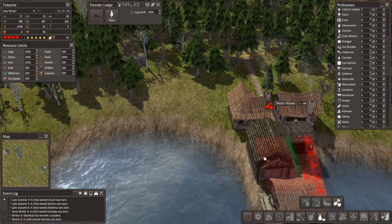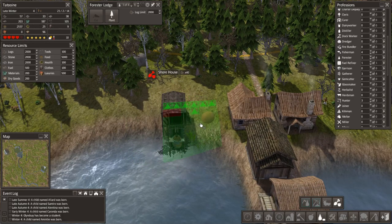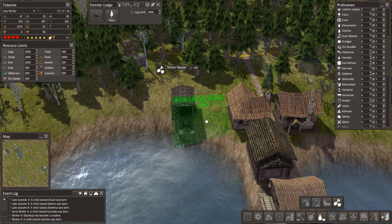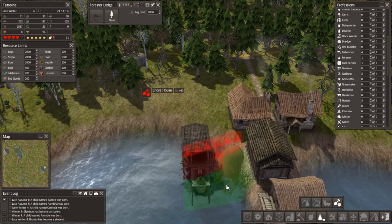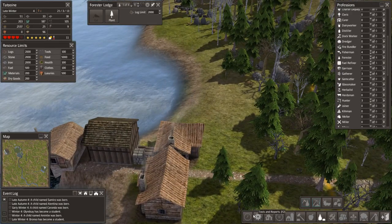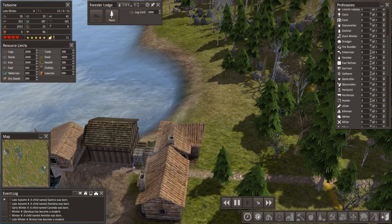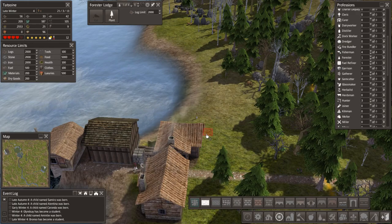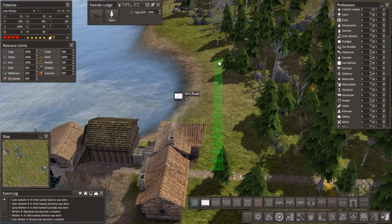Resource production. Here we go. Shore house. Let's flip you around the right way. I'm going to put one in there and another one right next to it. Then we'll give them a bit of a road. Let's speed things up to probably times five. Road. And while we're on the subject of roads, this road needs to be there. Let's run a road up there as well.